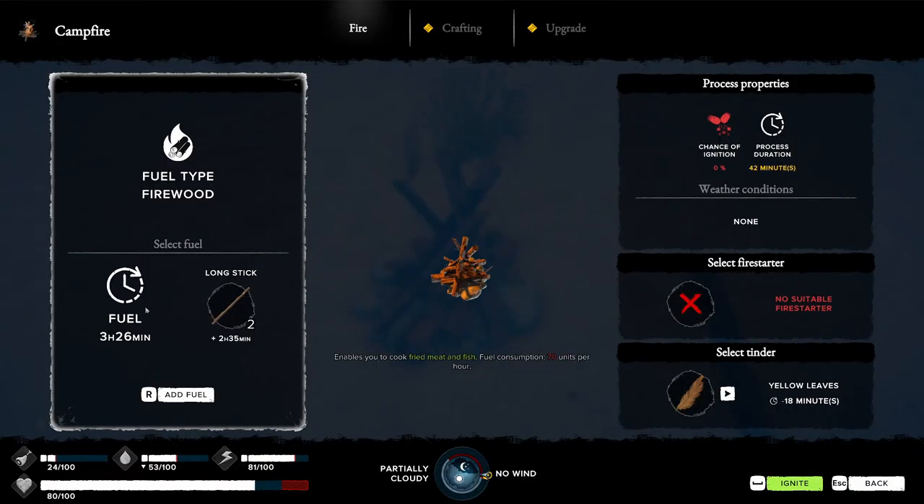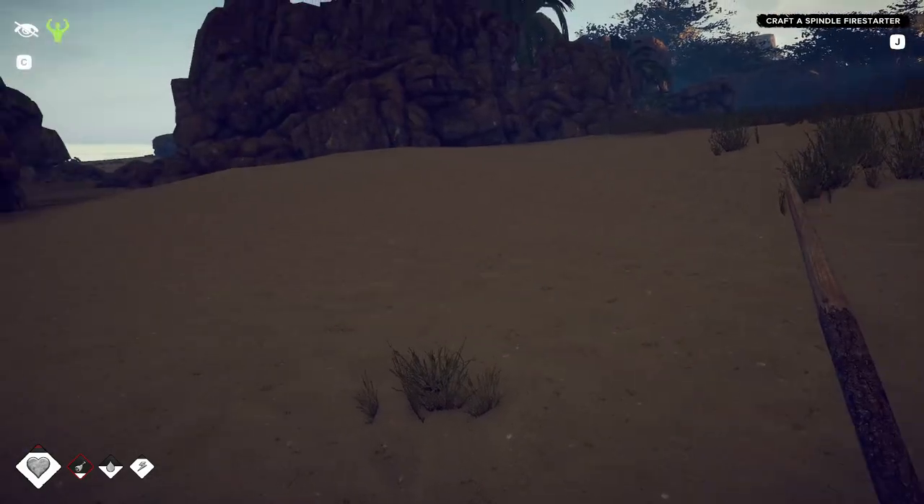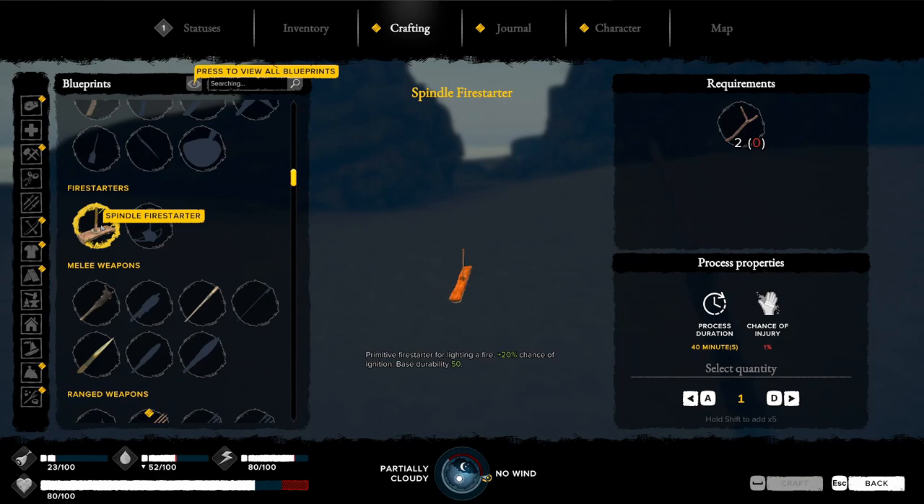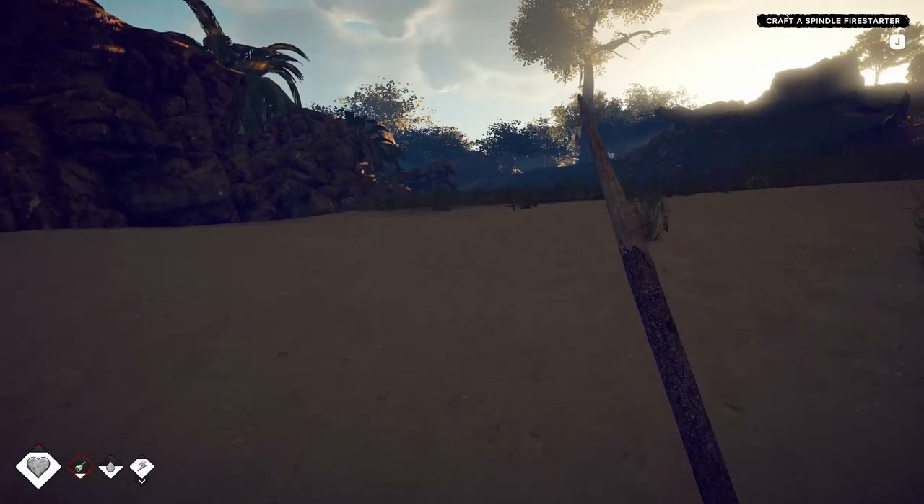Select the fuel — I have no fuel. Oh, I have long sticks, but I don't think I'm burning my long sticks. And I don't have a fire starter. Craft. Spindle fire starter. I need more sticks — I'll find some sticks.